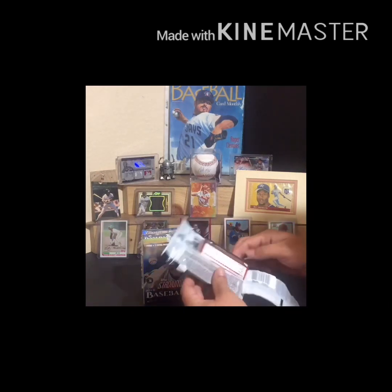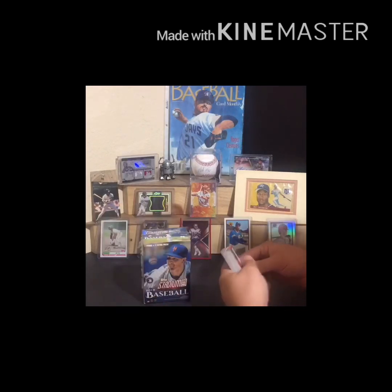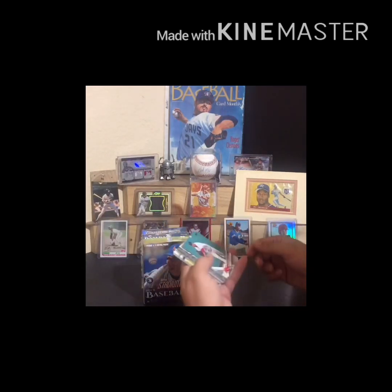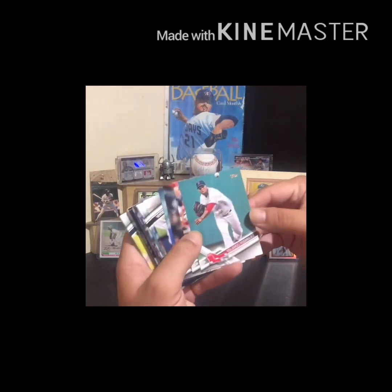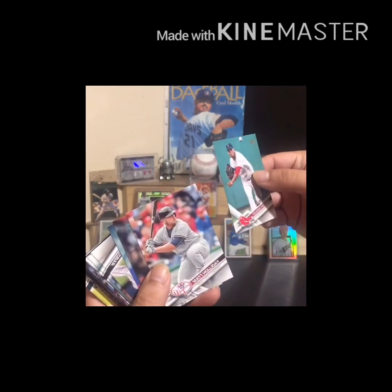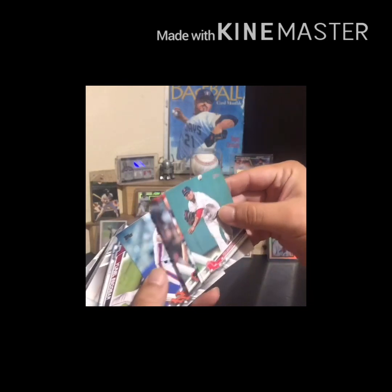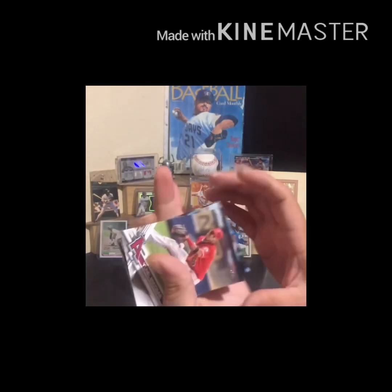Anytime today, Phil, that would be lovely. In the background there you see a nice little Ken Griffey patch, a new R2-D2's up, Bo Jackson hanging out, and of course the Rocket, Roger Clemens. Okay, we're finally into the pack, starting with a Red Sox. No idea who that guy is, but I'm okay with it. I do love Red Sox, so we'll just keep moving through this pack.